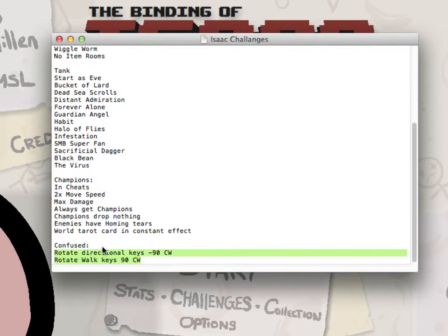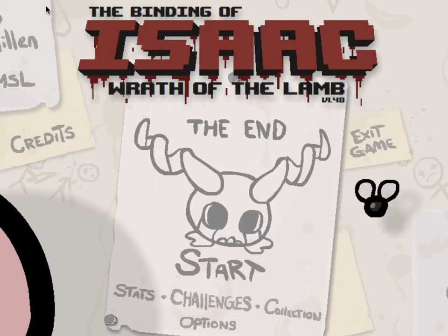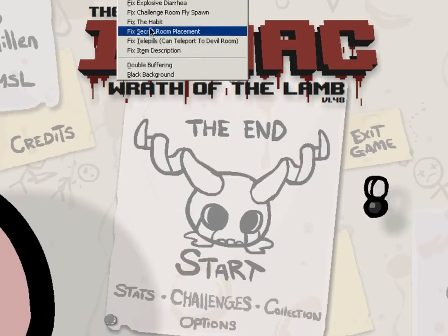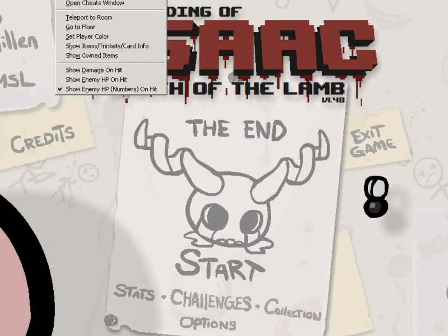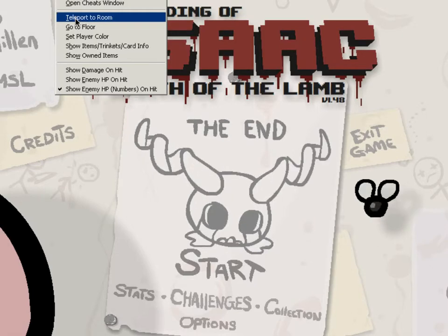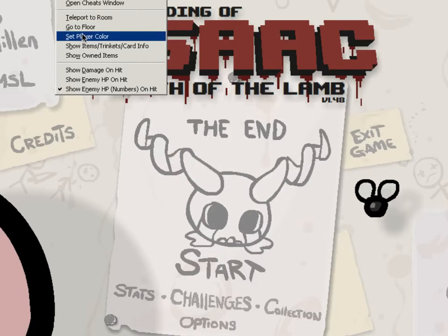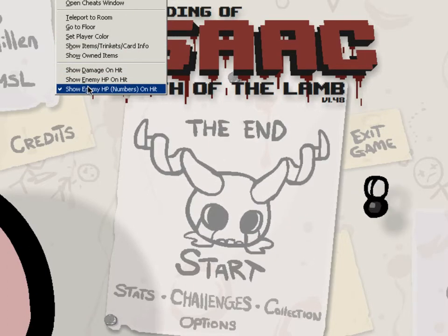And one is just to mess around with the directional keys and the walk keys — so that would be fun. You can also set the seeds, do some bug fixes and such. You can give yourself items. You can teleport to a room on any floor — it'll give you a map of the floor when you open it. Go to any floor, so you can go straight to like Sheol or Blue Baby or whatever. And set the colour of Isaac to any colour you want. And it shows your items — that's what I've got ticked for the health bar of the enemy.